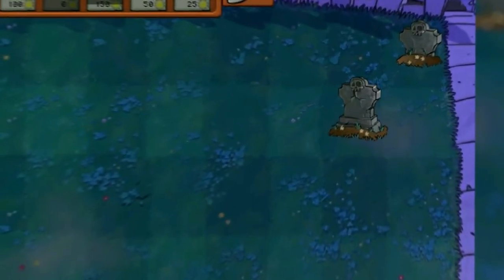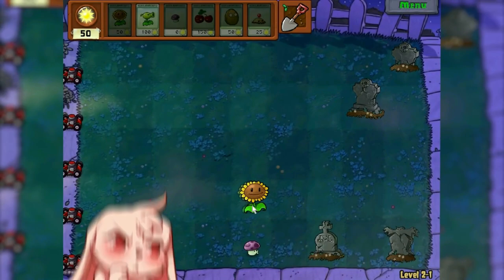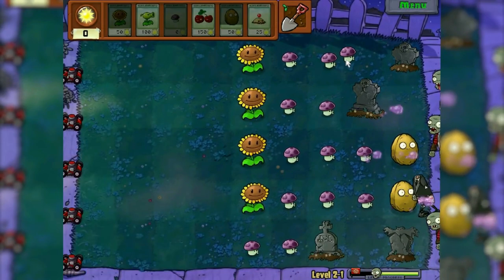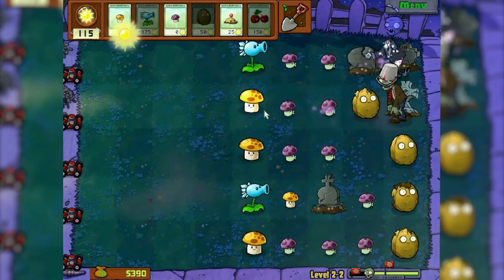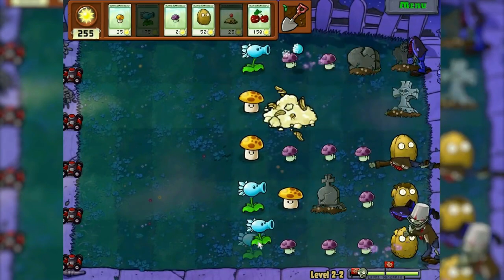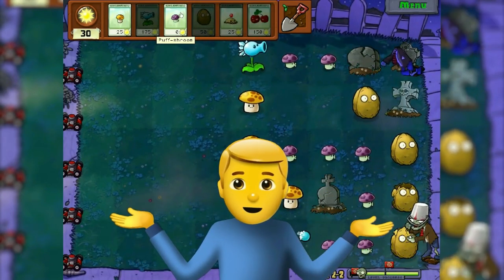I had completely forgotten that there are graves here. This is going to be very disturbing — it's like walnuts on the zombie side. Now that was really hard. Level 2.2 — are you kidding me, what a buckethead zombie. If it wasn't for the cherry bomb and potato mine, I have no idea how I would have passed the level.